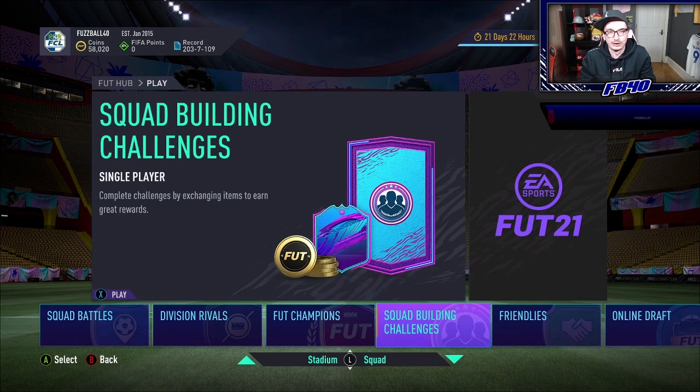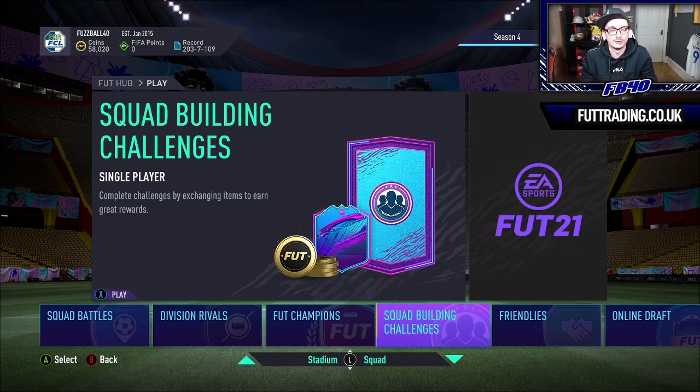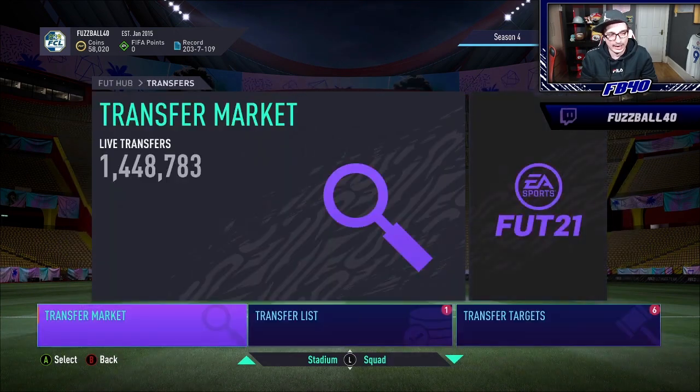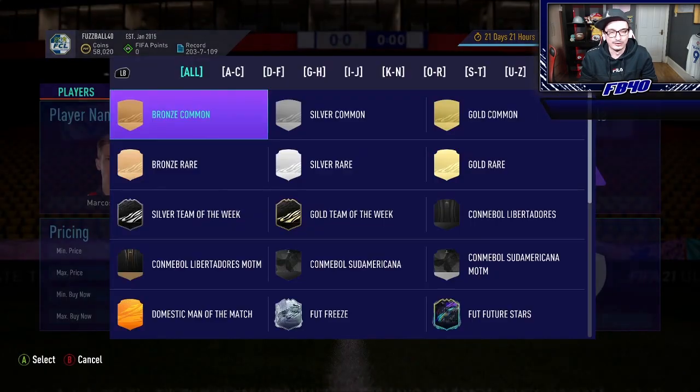Don't forget, we're talking about trading - check out foottrading.co.uk. It's our first birthday this month, so we're giving away an Xbox Series S or a PS5 Digital to one of you guys. Just fill out the form on the website. At the moment the market's very skittish. We're looking like we're getting a new What-If team tomorrow and also what should be the last set of prime icon moments. So the market's very, very dodgy right now - but that's a good thing.